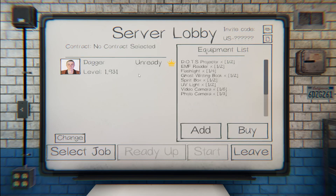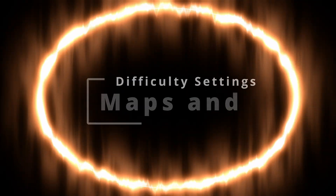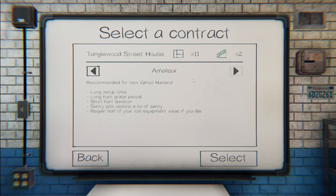Next, we're going to work with the maps and difficulty settings. Maps range in size from a small single-story house with a basement all the way up to a large insane asylum or high school — there are some really big maps. One of the first houses you'll come across is Tanglewood Street House, the most basic map. It has 11 rooms in total, includes a second story which is essentially a small one-room basement, and there is an item in that basement.